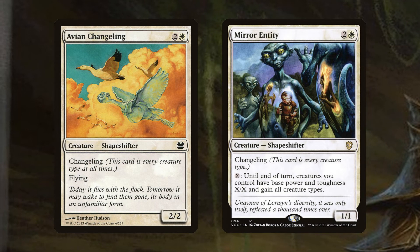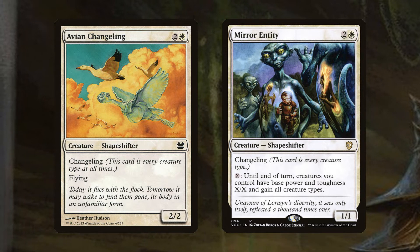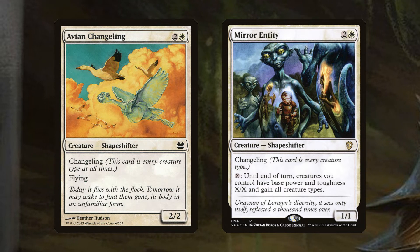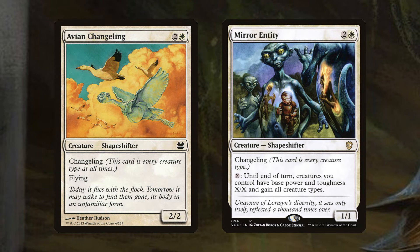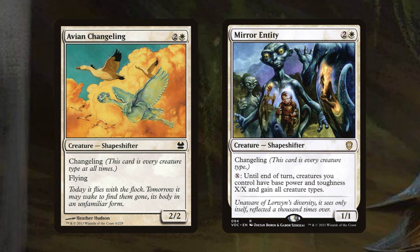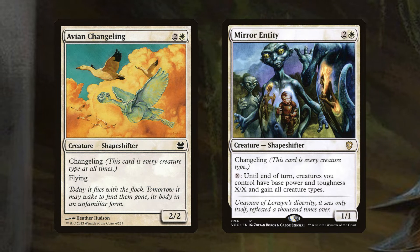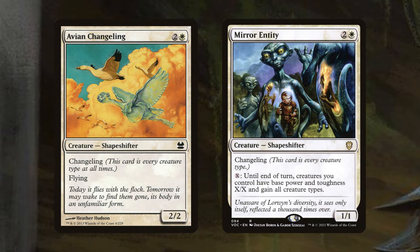There's also Avian Changeling and Mirror Entity. These have Changeling, so they're both vampires and clerics — and Salamanders, and Oozes, and Squirrels, and so on. Avian Changeling is just a 2/2 flyer for 3, which is pretty underwhelming, but it can attack readily to trigger Maverin Fane to make us tokens. Mirror Entity lets you pay X to make all of your creatures have base power and toughness X/X until end of turn. Since we're making tokens, this is a pretty decent finisher.